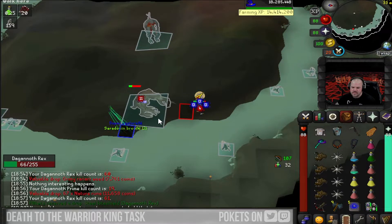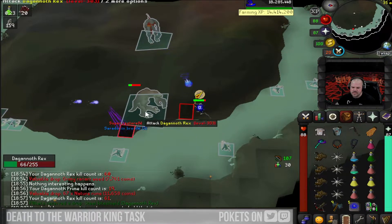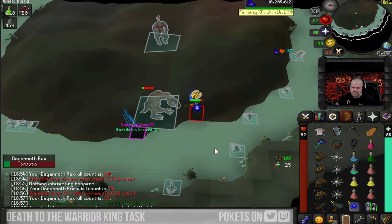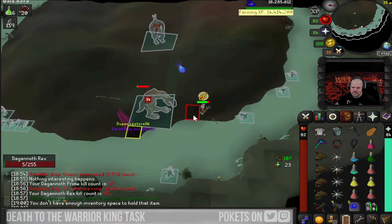This method is more geared towards lower defense accounts, as people with 99 defense can just throw Protect Mage up and kill all three without much issue. Ideally you want to do this on task so that your DPS is boosted, but you can do it off task.